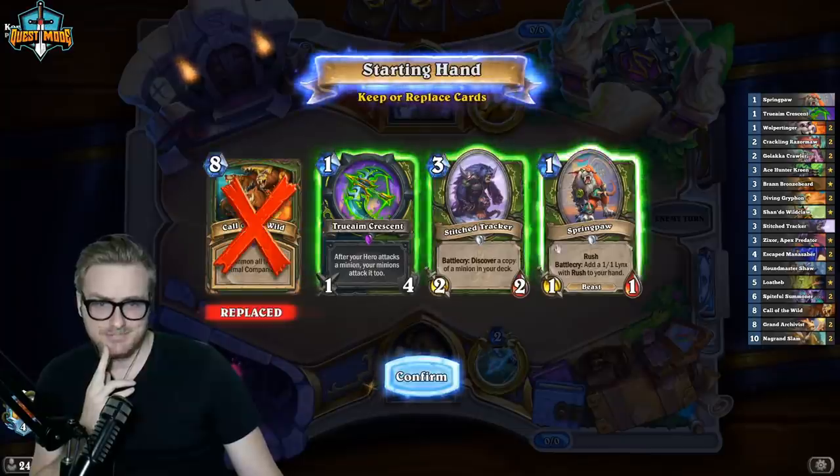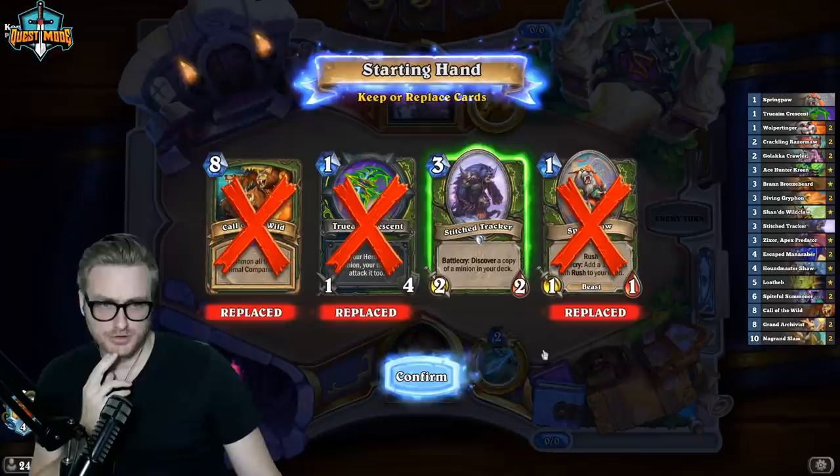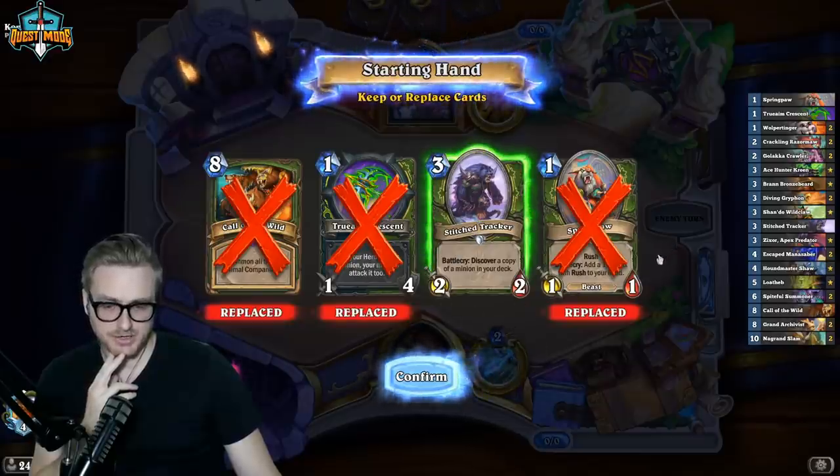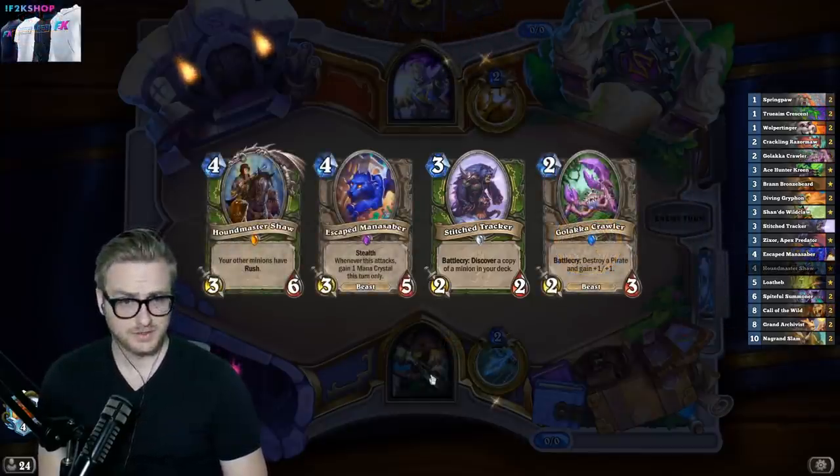Against Priest — I don't feel like Spring Paw is that great. I don't even know if Aim Crescent is good. I think I just want to get to Mana Saber and Spiteful as soon as I can. There's the Mana Saber at least.